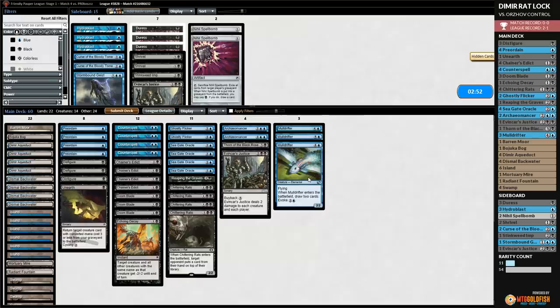We play Dismal Backwater. The real problem is the Monarchy — that's what kills us. We play Chittering Rats, stop on opponent's draw step, Ghostly Flicker Mortuary Mire and Chittering Rats — opponent puts a card on top and we get back Archaomancer. The Monarchy is actually going to be the death of us. We draw Archaomancer and attack. We can try to stack creatures on top of our deck to not mill out. We Archaomancer to get back Ghostly Flicker, play an Island, Ghostly Flicker Archaomancer and Mortuary Mire to get back Ghostly Flicker again and put Chittering Rats on top. We have them locked — the question is can we kill opponent? Opponent scoops! Thank you so much, opponent.